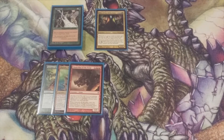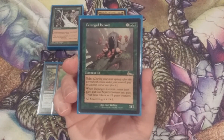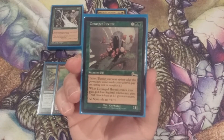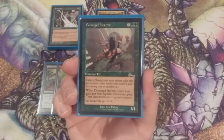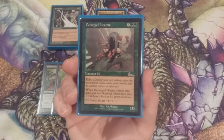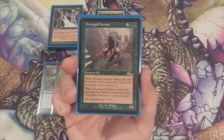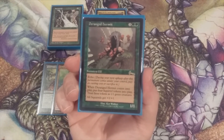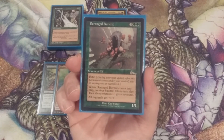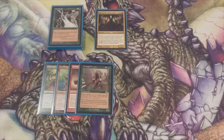Card number four is Deranged Hermit for three and double green — a 1/1 elf with echo. Echo means during our next upkeep we pay its casting cost again or sacrifice it. When Deranged Hermit enters the battlefield, we put four 1/1 green squirrel tokens into play, and all squirrels get +1/+1. Even if we don't pay the echo, investing five mana to get four bodies is a very strong ratio, which warrants Deranged Hermit's inclusion.